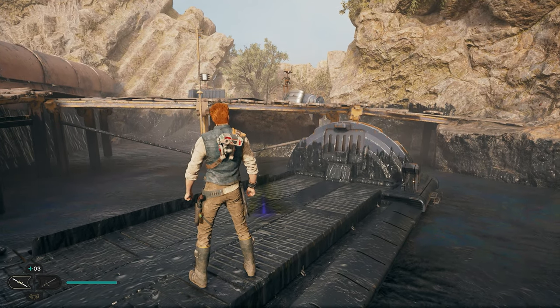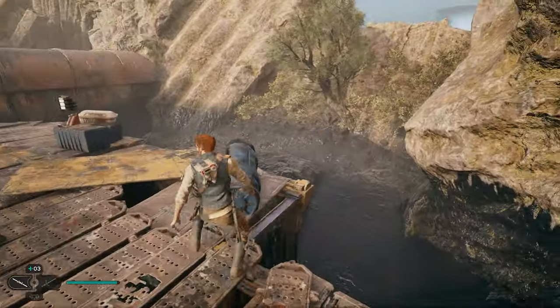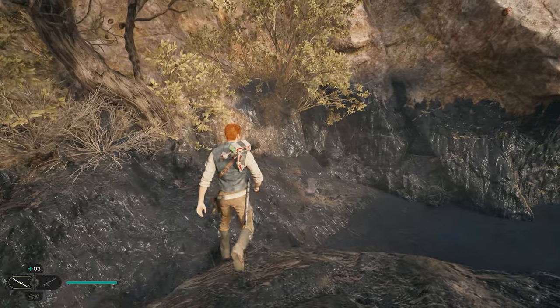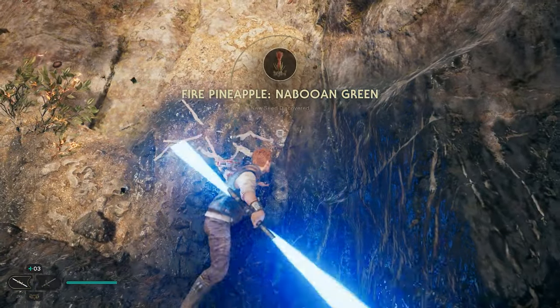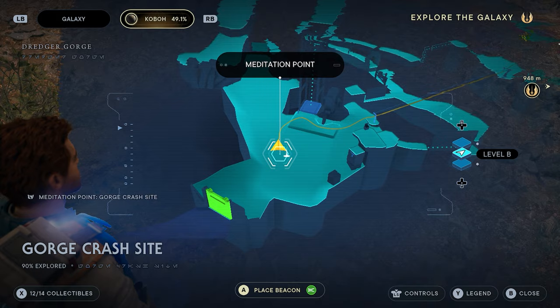Our last collectible by the tar pits is found behind the droid. Jump up from the boat where the droid is, and there's a small little tree back here on the edge of the tar pit. You can see the little green orbs against these rocks — pull out your lightsaber, destroy that little bush, and you'll get your next seed pod.